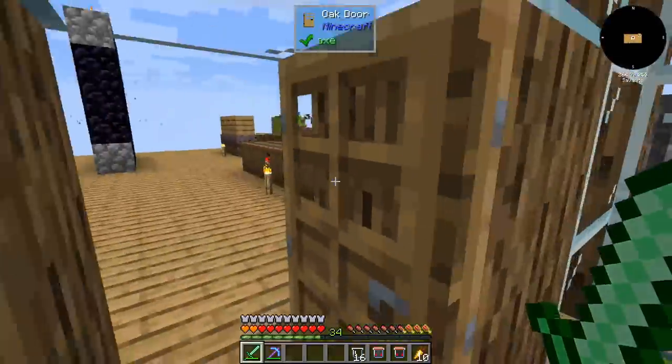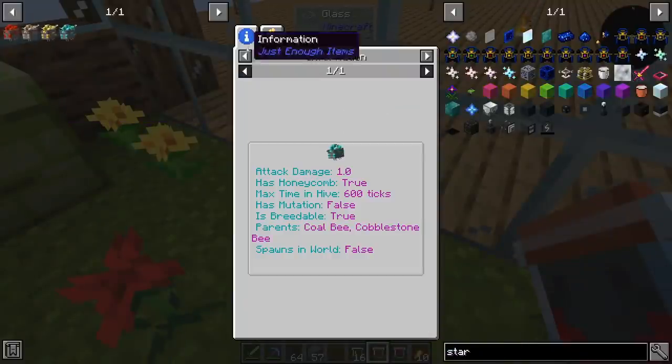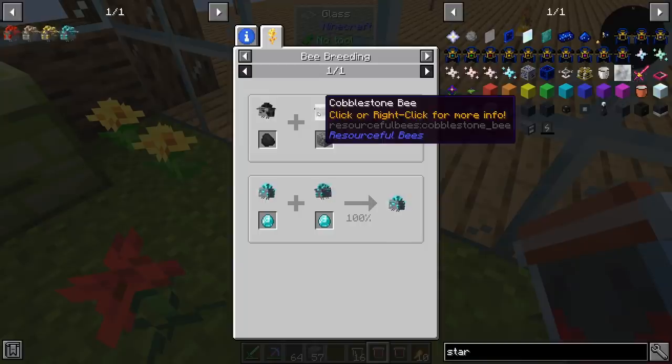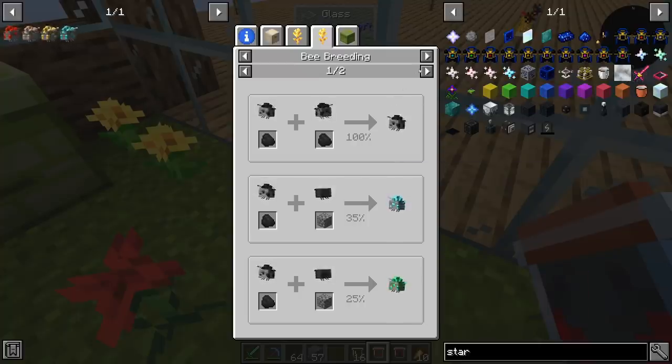We need to do a little bit of bee breeding. It's slightly an irritating process because, for instance, in order to get a diamond bee I'm going to require coal and cobblestone. But there's a 35% chance of getting a diamond bee, and there's also a chance of getting emerald and lapis.